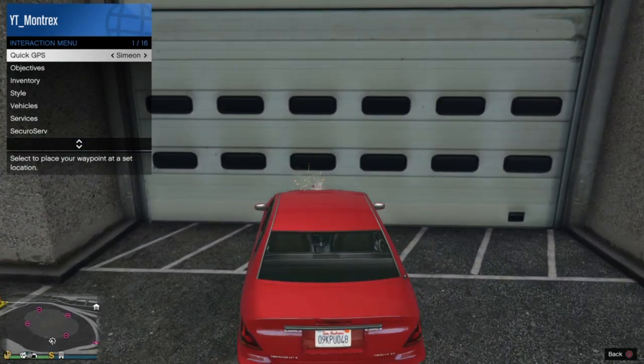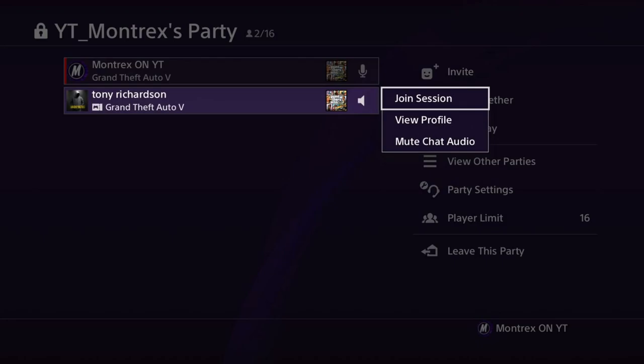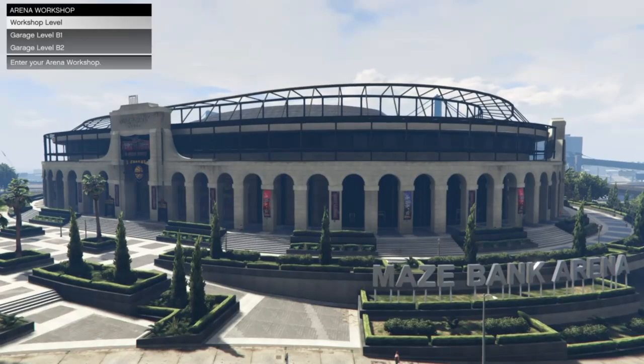Drive in front of the garage doors. From here, go onto the party screen with the giver. Hover over 'Join Session' on their name. If you don't have this option on their name, make sure they are appearing online. From here, hover over it and spam through — it should be brought to the clouds and back down into the ground again.